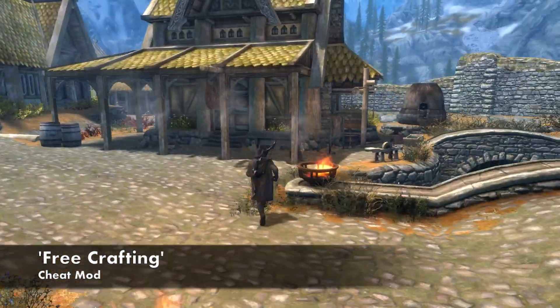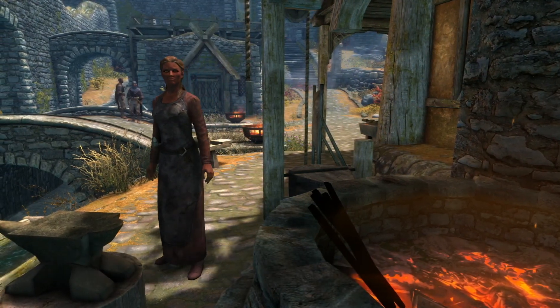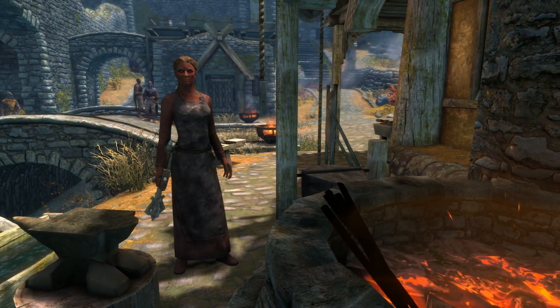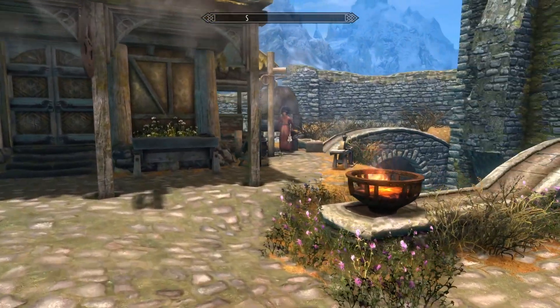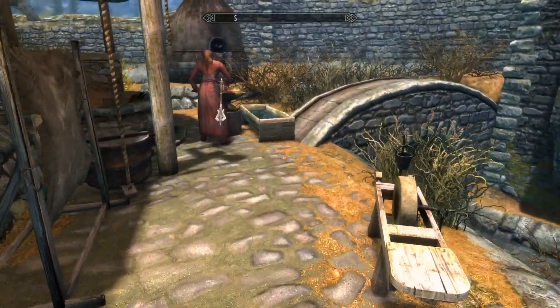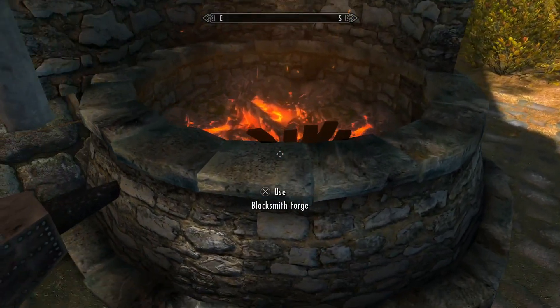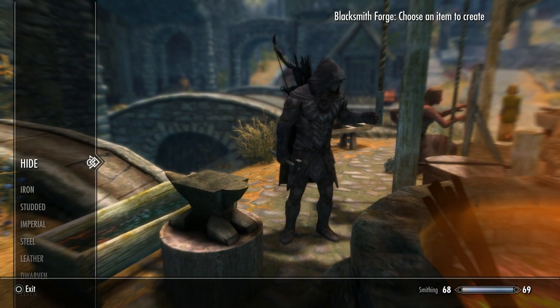On to the first mod in today's episode and it is the free crafting mod. This mod is an absolutely ginormous cheat mod but it can be very useful to a lot of players. You know when you start out in the game and it's basically just a massive grind making iron daggers to level up your smithing skills so you can make some decent armor? Well that struggle is no more, because all you need to do is wander up to a blacksmith forge and with the free crafting mod you can make absolutely anything straight away.